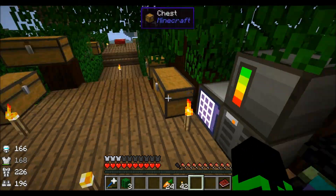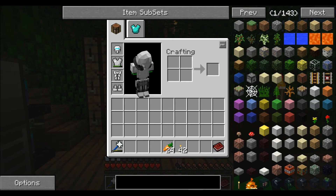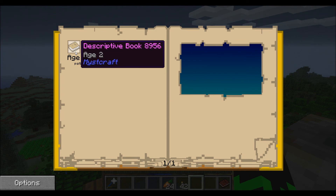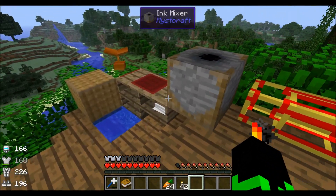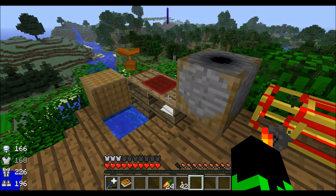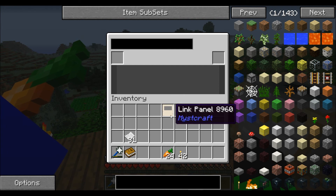Alright, so this episode — finally getting back on topic. Where the hell do I put this cactus? So we're going to be doing some Mystcraft again. We're going to be loading up another world. We explored this age a whole bunch. So we're going to make another linking panel — just going to be making a random book.